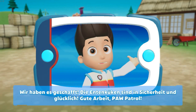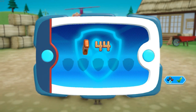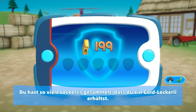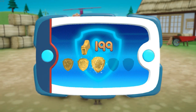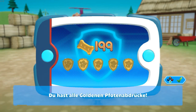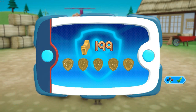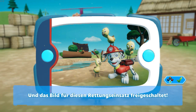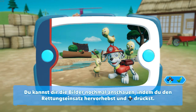Gute Arbeit, Paw Patrol! Du hast so viele Leckerlis gesammelt, dass du ein Gold-Leckerli erhältst. Du hast alle goldenen Pfotenabdrücke gesammelt und das Bild für diesen Rettungseinsatz freigeschaltet. Du kannst dir die Bilder nochmal anschauen, indem du den Rettungseinsatz hervorhebst und die Y-Taste drückst.